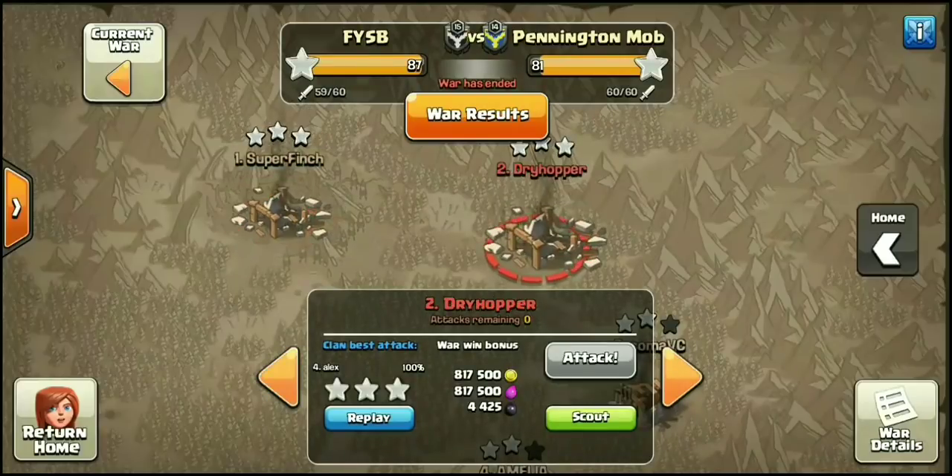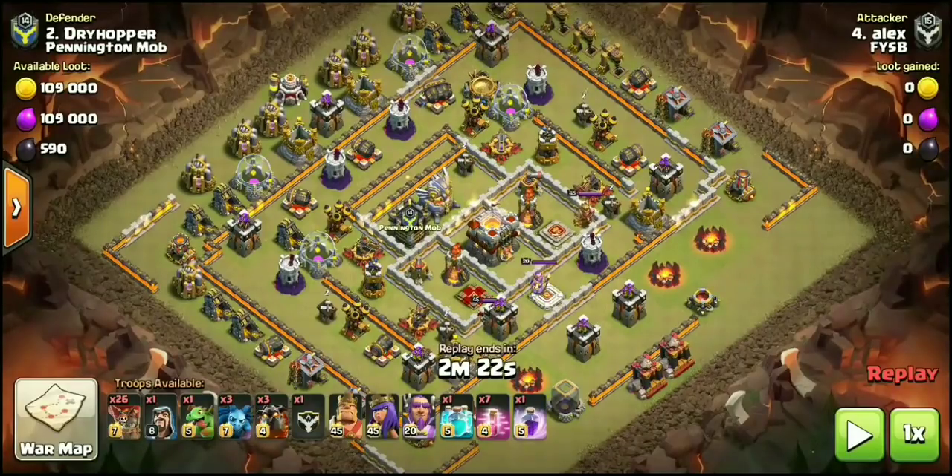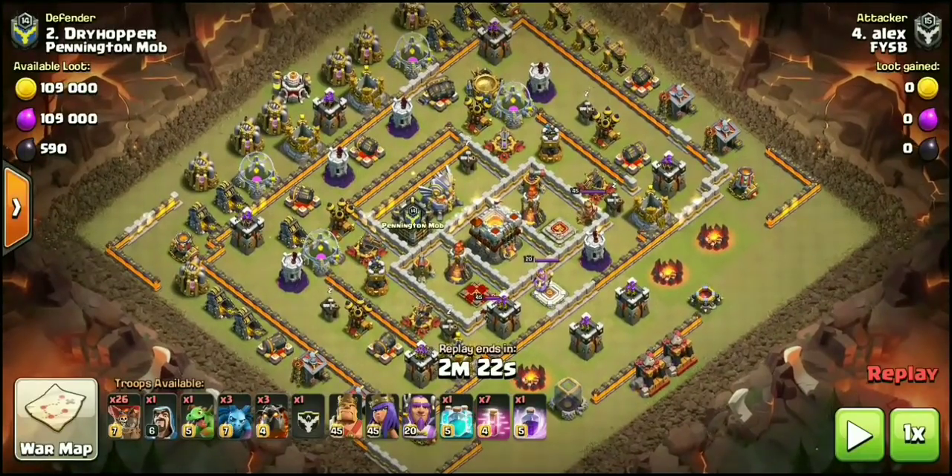We'll start with number two — you guys already know I like working from the bottom up. In the competitive war scene, we always look at TH10s doing hit-ups and doubling the TH11s, getting two stars. But in certain breakdowns, when you get enough 10v10s it allows your clan an 11v11 opportunity. Both of these attacks use the clone spell — this might be one of the strongest 11v11 attack strategies, at least against an anti-two setup.